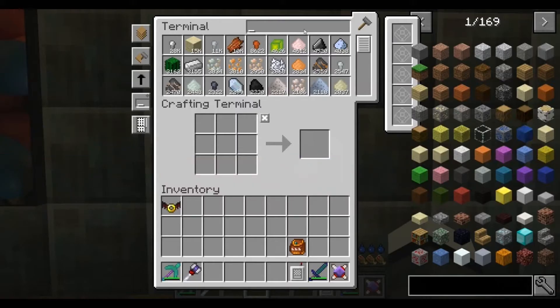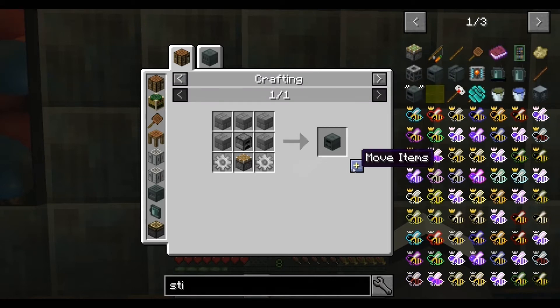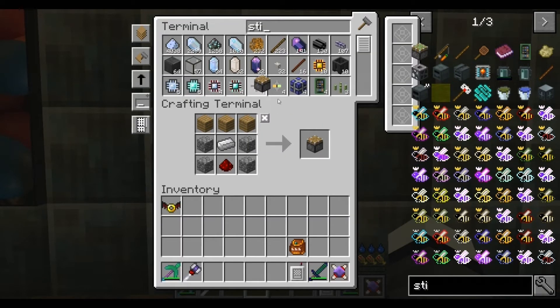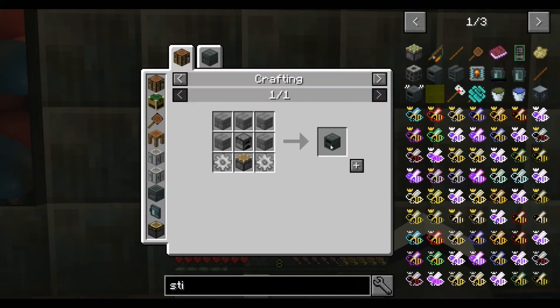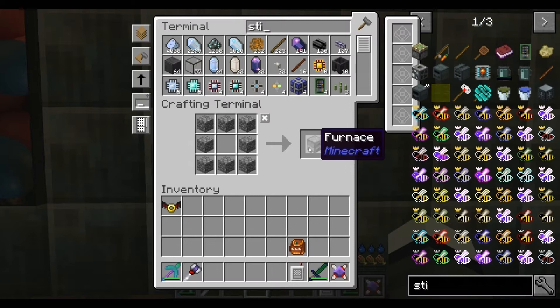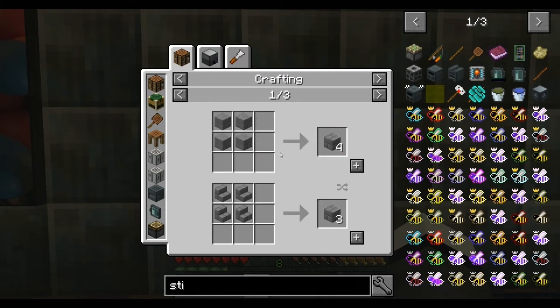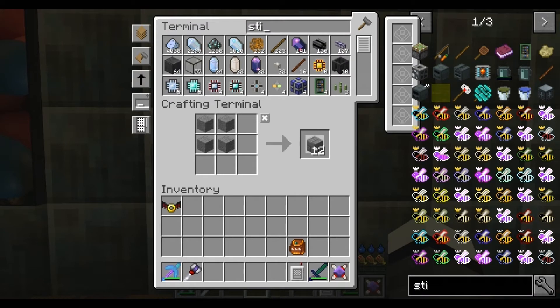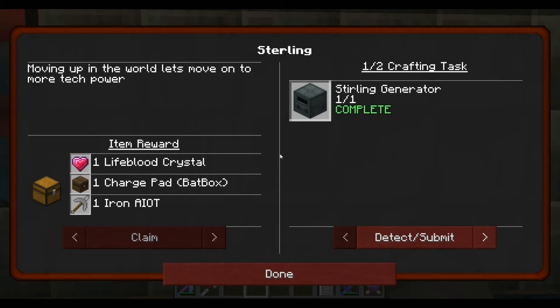Let's knock one of them out, shouldn't be hard. Sterling generator - piston, thank you, pop that back in. We'll do a couple of them and we've got them in store. Let's have another go - where are we short on furnace? Pop a couple of them in and we've got them in stock. Stone - we should have plenty of stone, let's get a couple of them in.